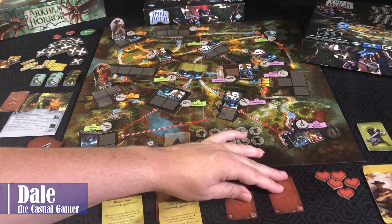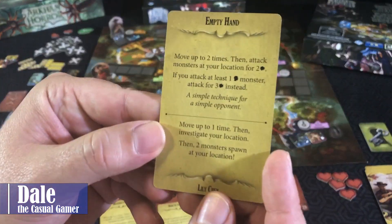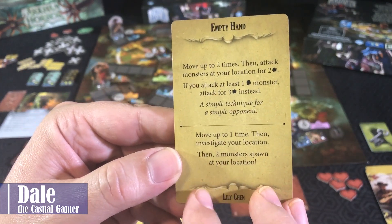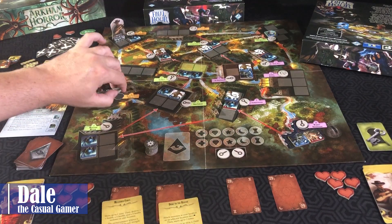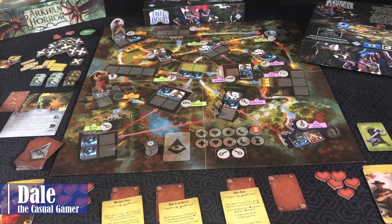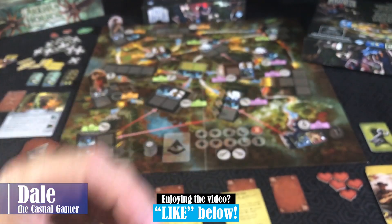For Lily's bottom ability card: move up to one time, then investigate your location, then two monsters spawn at your location. We'll just have her stay here and investigate the seminary, finding an hourglass symbol. Then we spawn two monsters at that location — drawing them out of the bag one at a time. First one is a red one with three health, and then a blue killer with one health.